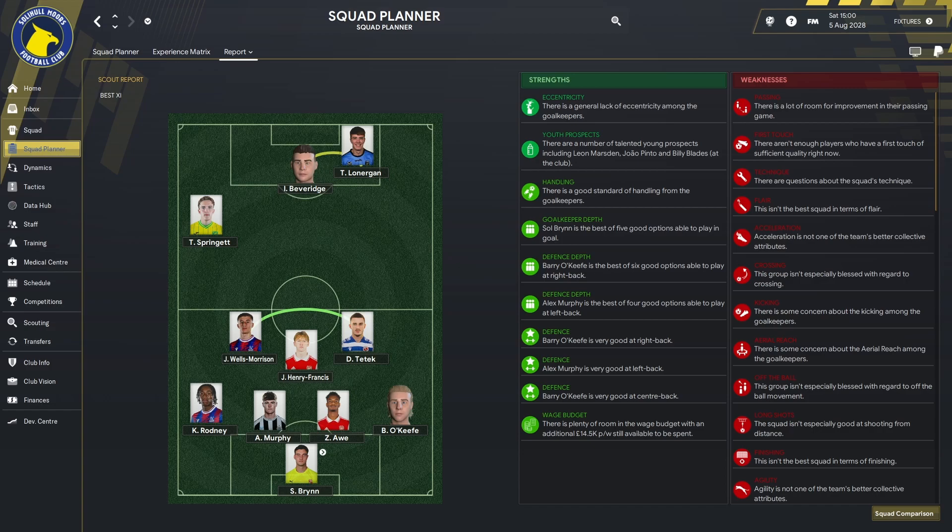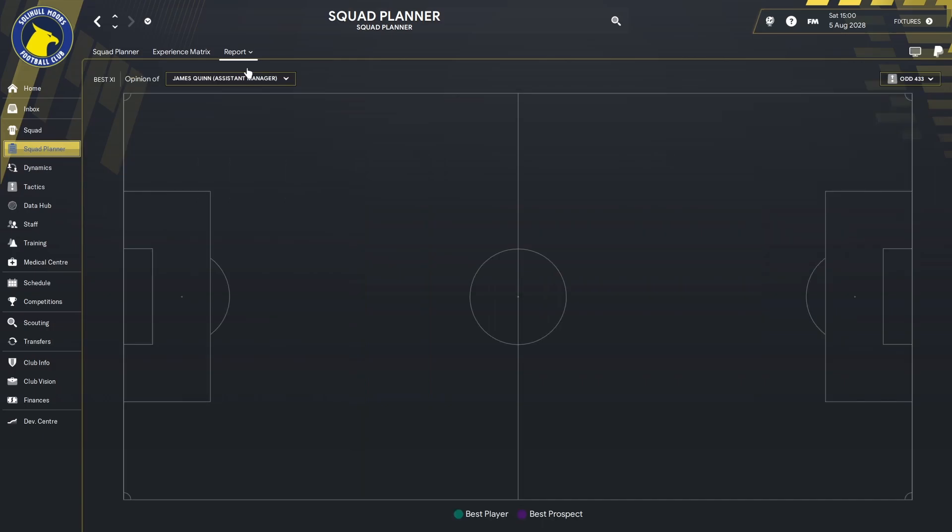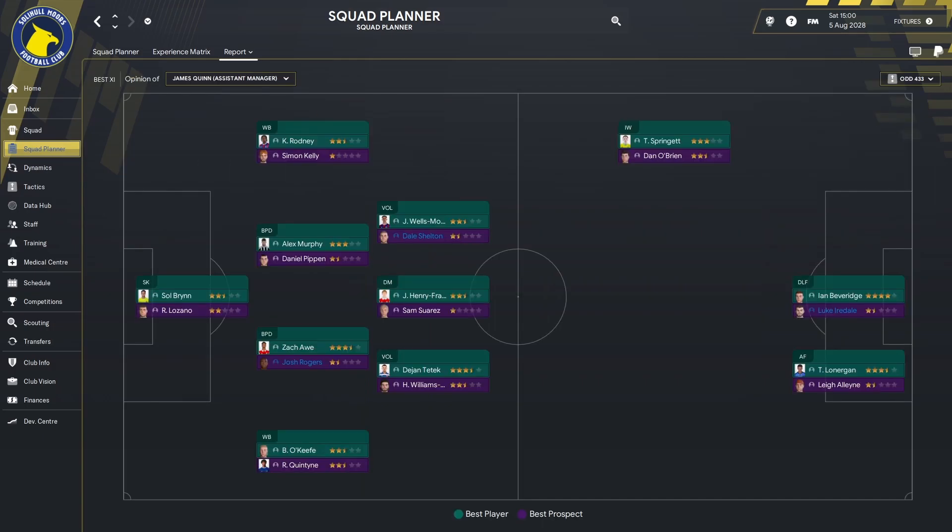In terms of our strengths: eccentricity, youth prospects — we don't really have a lot of older players. Leon Marsden, Joe Pinto, and Billy Blades get a shout out. Good standard of handling from the goalkeepers, goalkeeper depth, defensive depth, and wage budget. Weaknesses though: passing, first touch, technique, flair, acceleration, crossing, kicking, aerial reach, off the ball, long shots — there's lots of them. Can't address all of those when you don't really have any money.